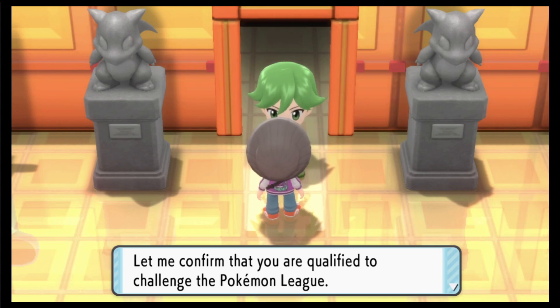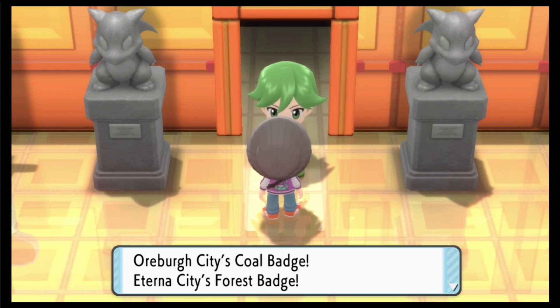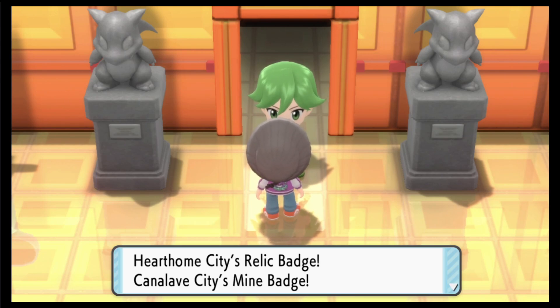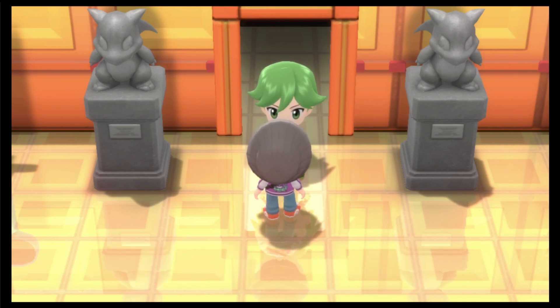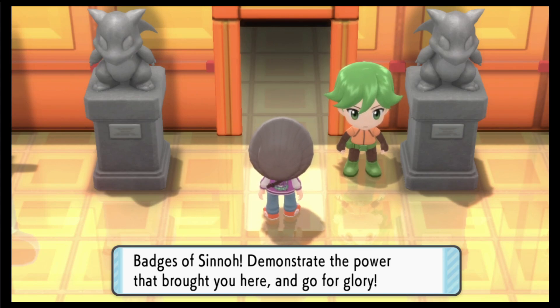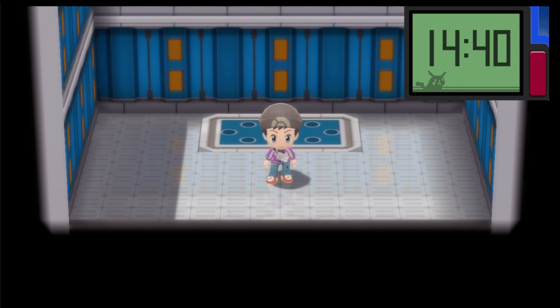The greeter confirms I'm qualified to challenge the Pokemon League by examining the Gym Badges gathered from around Sinnoh: Orberg City's Coal Badge, Eterna City's Forest Badge, Veilstone City's Cobble Badge, Pistoria City's Fen Badge, Harthome City's Relic Badge, Canaleve City's Mine Badge, Snowpoint City's Icicle Badge, and finally Sunnyshore City's Beacon Badge. We get the fanfare - very well, trainer, you've indeed collected all the Gym Badges of Sinnoh. Demonstrate the power that brought you here and go for glory. We are now challenging the Elite Four - here we go!